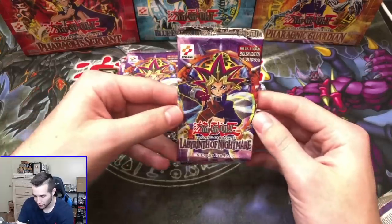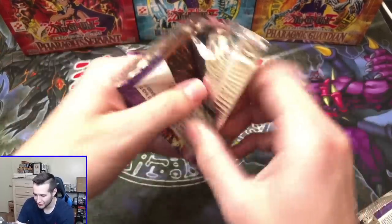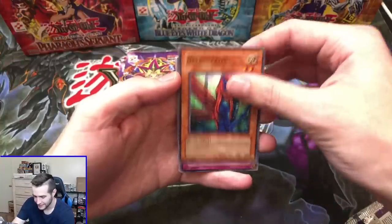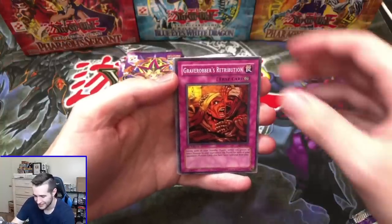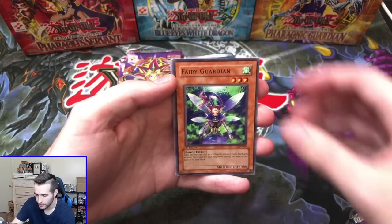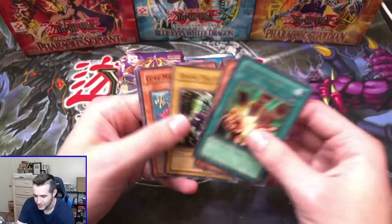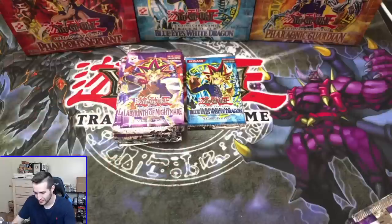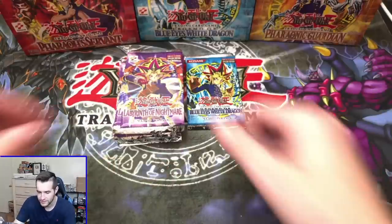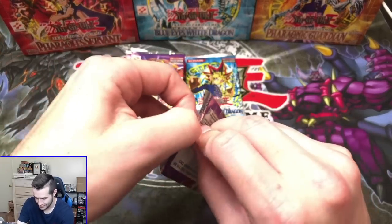We've got to get another foil out of these LON packs — come on. Pulling the L in a pack opening feels so bad — it's just rubbing it in your face that you didn't get anything. Dream Sprite, Grave Robber's Retribution, Gadget Soldier, Fairy Guardian, Infinite Cards — this one is always in LON. We are going to pull some spicy soon — I have a good feeling. Because we've gone six now — we're one for six. That's pretty much normal ratio, but now it means it's time to get some.